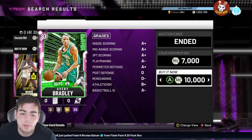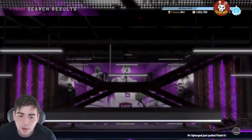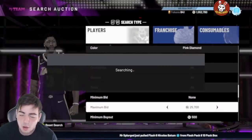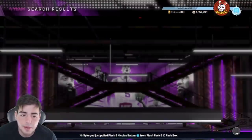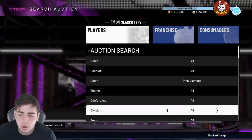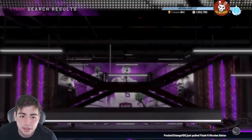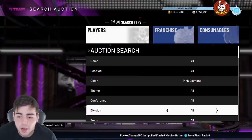Oh, there it is — I missed it! Right when I looked at my phone we missed the snipe. So we got one to pop up at five minutes thirty seconds, with five minutes twenty-six seconds left. Only one card and we missed it — we could have made about 7K right there. That's over a thousand per minute, so that's actually pretty solid. We're gonna continue on this filter — if we get Paul George or KD, we're winning this challenge.